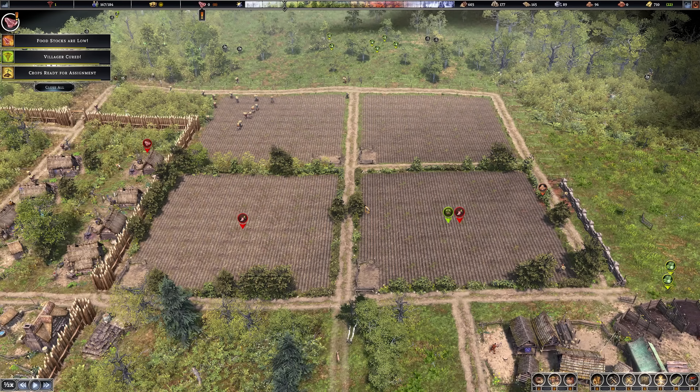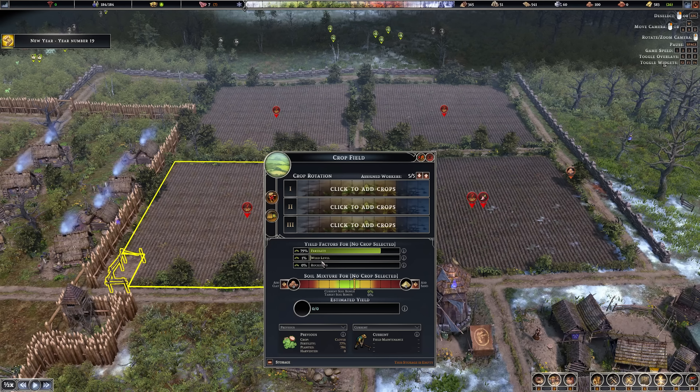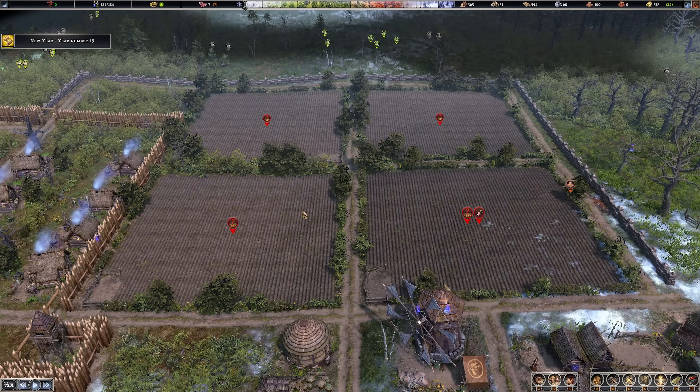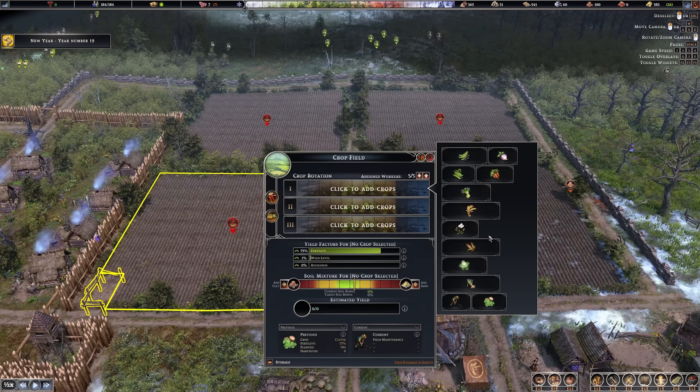Once you've run the peas, clover, and maintenance cycle for three years and gotten fertility and weed levels to an acceptable level - anything above 70% is good - it will help increase yield factors. Don't forget to build a compost yard nearby to continually dump compost in. The first three rotations are fertility-positive, so you don't need to worry about compost for them. The first is a high-fertility greens and beans rotation. Start with peas, maintenance, then clover to boost fertility and kill weeds.